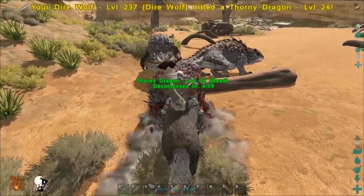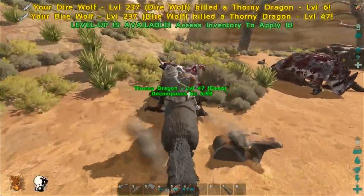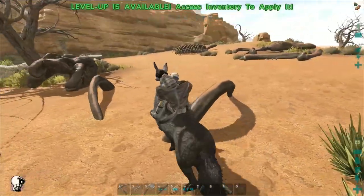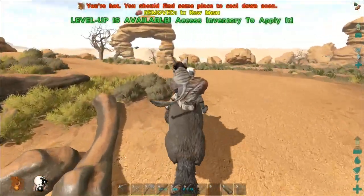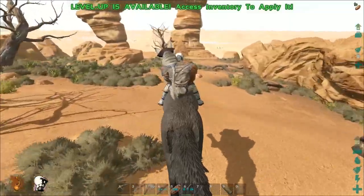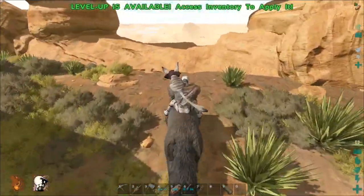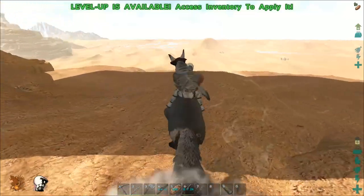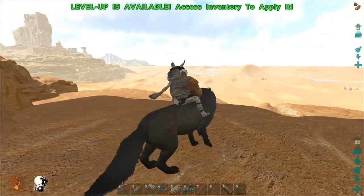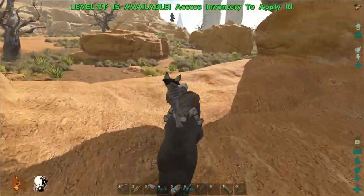Oh my god, there's like three or four thorn dragons over here! We're going to get a lot of chitin and a pretty good amount of meat — 29 raw meat and a lot of hide too. There's a lot of big old dino bones over here, and a big arch. Oh, it looks like there's water in the background — look at that mirage! Looks like oceans in the desert, but we're smarter than that.